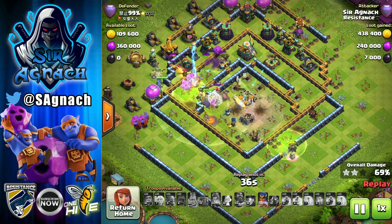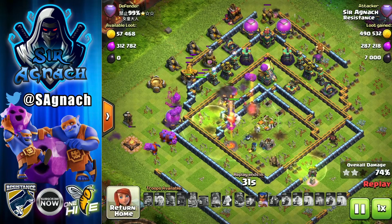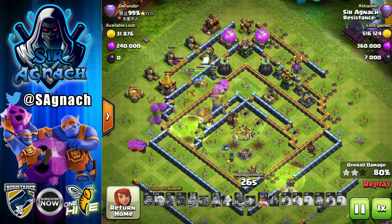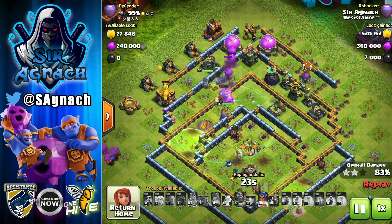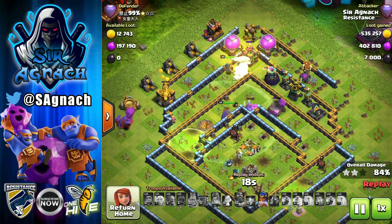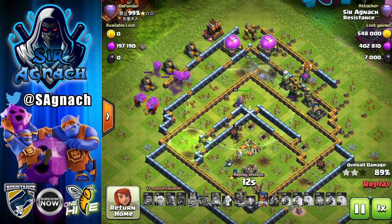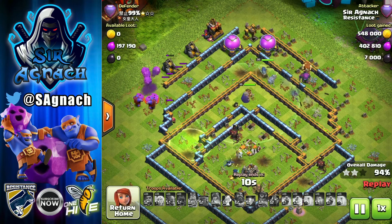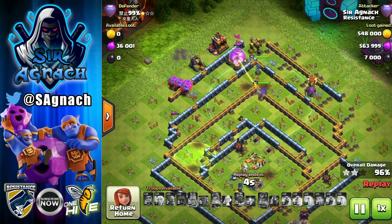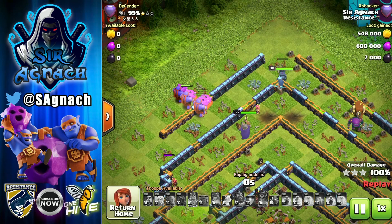The healers raged up just kept them alive — with 2000 HP the poison won't kill them while being healed. You could swap one jump for a heal spell if you're sending super bowlers into the center where the town hall and poison are. The royal champion cleans up the remaining defenses, and this was another triple with several super bowlers still alive.